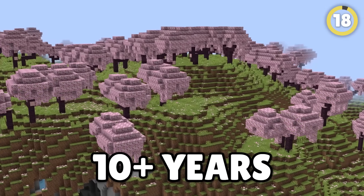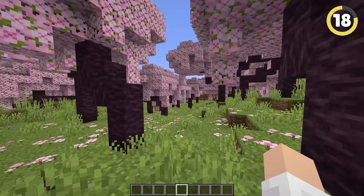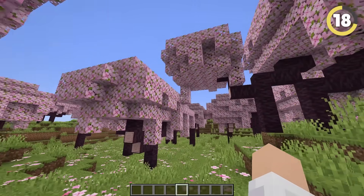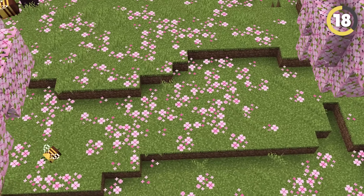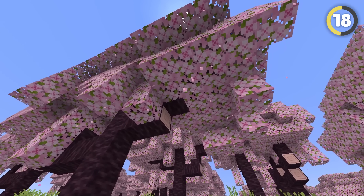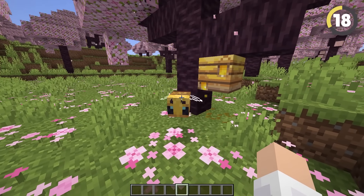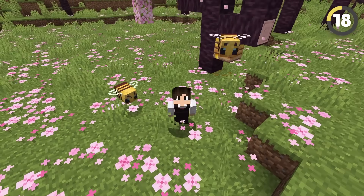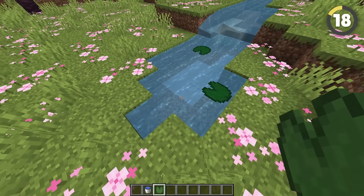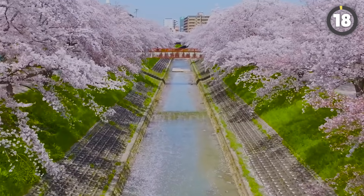After literally 10 years of asking for it, we finally were given a cherry blossom biome! It's filled with the prettiest trees in the entire game, as well as these tiny flowers called pink petals. The leaves even give off a cool particle effect, just like the spore blossom. And this is one of the only biomes in the game that bees can spawn in. If only they'd added water in these biomes, so we could get places like those awesome cherry-filled rivers in Japan.